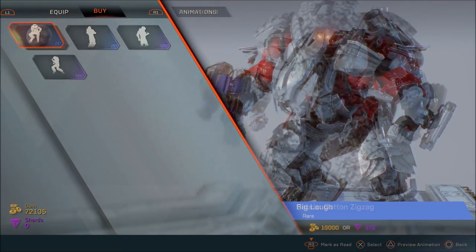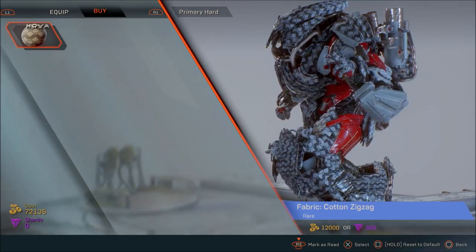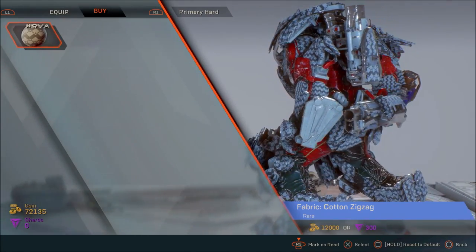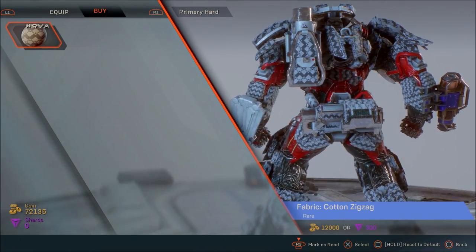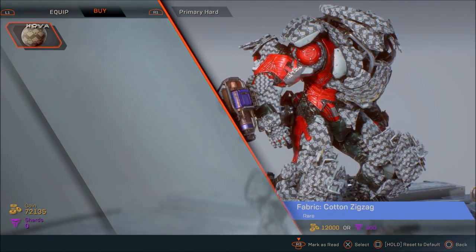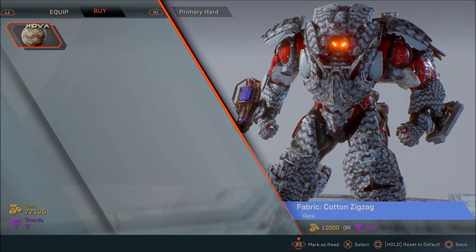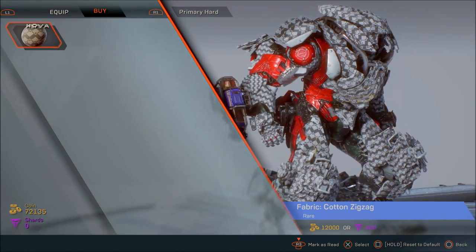Next we move over to the fabric. Now the fabric looks kind of — well, I don't like it personally, but it's checkered and it covers pretty much the front and the back of your javelin. I'm demoing it on a Colossus. Now for future renditions, if you prefer me to do this for all four javelins I can do that, that's not a problem. Just let me know in the comments section below.